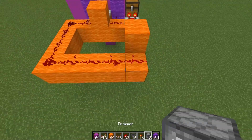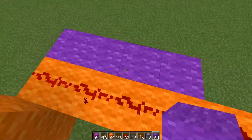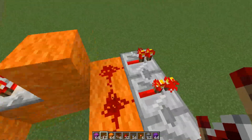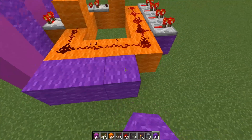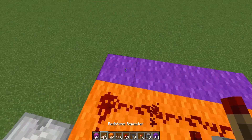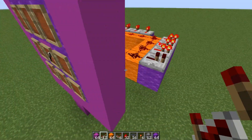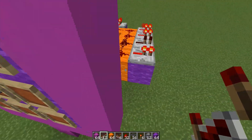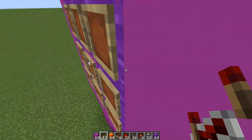Once that comparator is in subtract mode, in front of this block, this block, this block, and this block, you want to place another block and place redstone repeaters facing this way. Do the same thing on this side with redstone repeaters facing this way. You may notice that only one repeater is powered off. To test your system and make sure everything's working fine, you can spin the arrow around and you'll always see that only one repeater should be powered off when you spin the arrow.